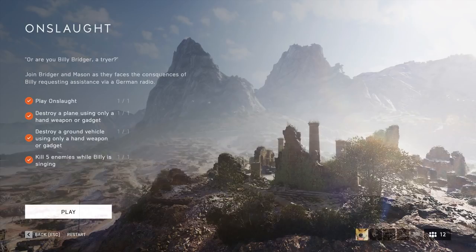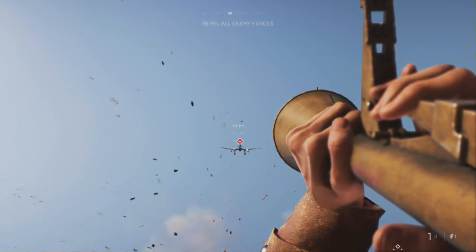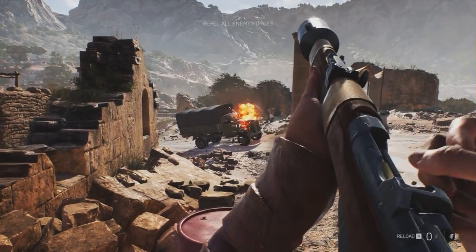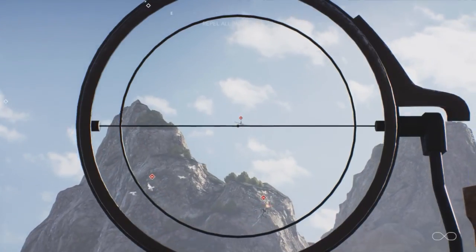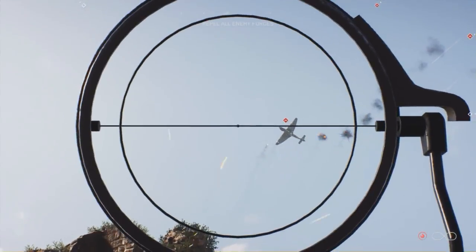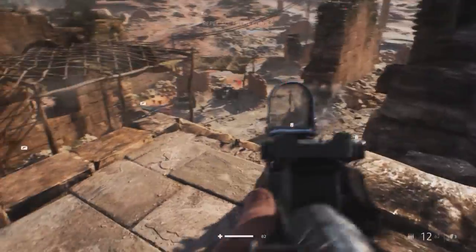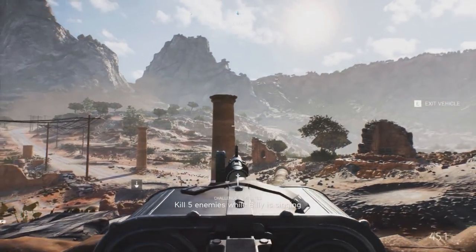Act 3 is by far the easiest. There are no letters to collect and you have to destroy a plane and a ground vehicle using a hand weapon or a gadget — a gadget being a launcher, rifle grenade, or dynamite. This is a pretty easy challenge. The final challenge is getting Billy to kill five enemies while he's singing. The best method I found was to destroy the planes first using the anti-air to let the infantry group up, then wait until Billy actually starts singing — not when the music queues in. Pretty easy to kill five enemies in that time.